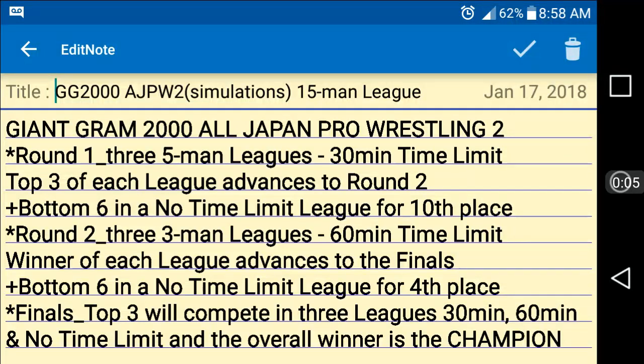Hello and welcome to the first video for Giant Graham 2000 All Japan Pro Wrestling 2. This is a 15-man league simulation with three rounds: round one, round two, and the finals. After each of round one and round two, there will be a losers match to determine tenth place and fourth place. Round one will be three five-man leagues set for a 30-minute time limit, and the top three from each league will advance to round two, while the bottom two will compete in a no-time-limit league for tenth place.